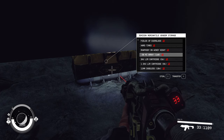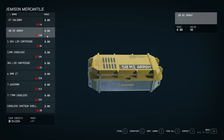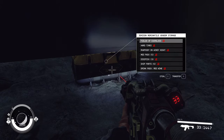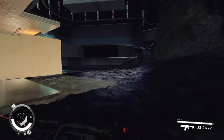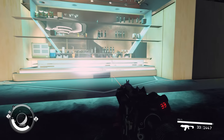So you can take that. Now the next thing I do here is — ammo doesn't weigh anything, as you can see its mass is zero — so I just take all the ammo. And obviously if there's anything else in there that you want, grab it. There's a ton of resources in here as well but you become extremely heavy taking those resources, so we're primarily just after the money today. Head back around this way.